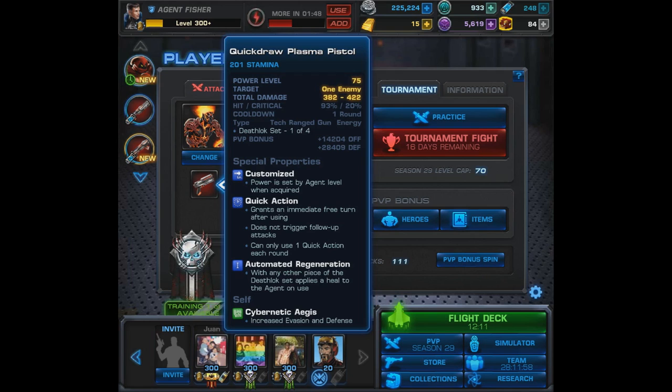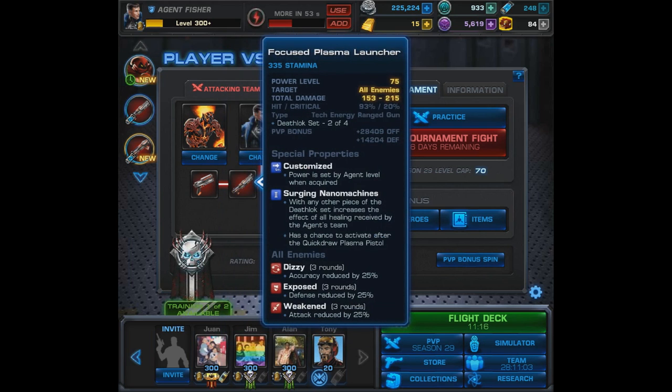All in all it's a pretty decent weapon, especially for being a quick action. I like any time you can apply direct damage with a quick action attack. This set also works really well together and combos off of each other — you'll see what I mean once we get to the other pieces. As for Death Lock set piece two of four, it's the Focused Plasma Launcher, an AOE attack.